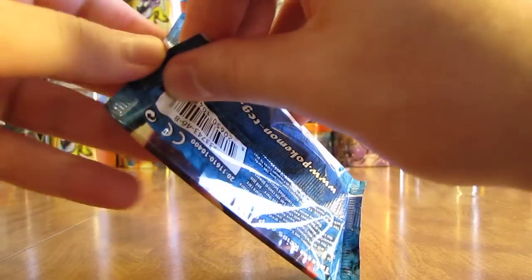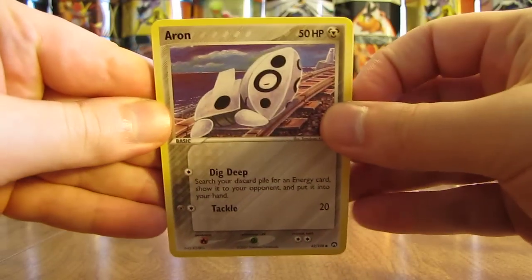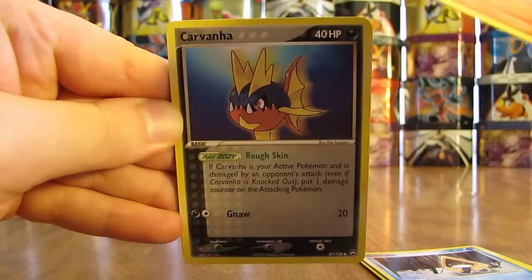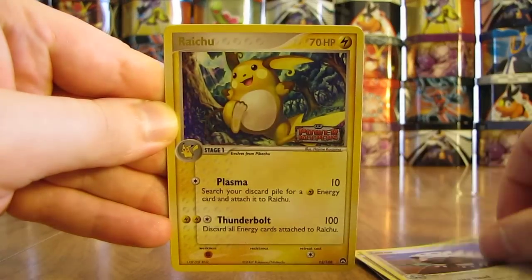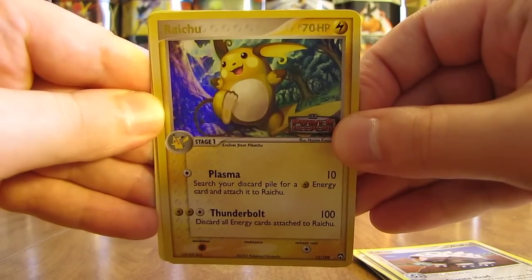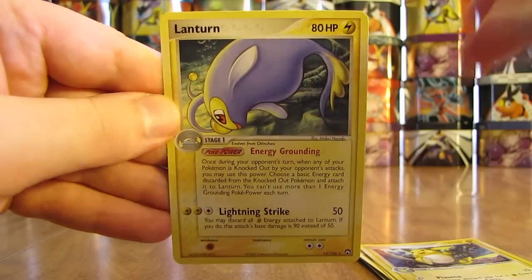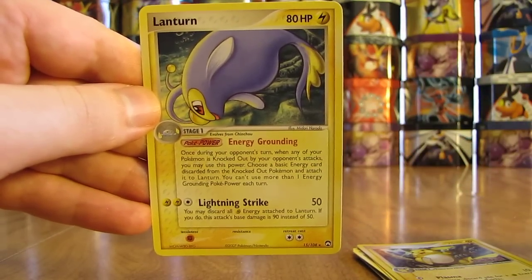Now on to my favorite pack from this tin — EX Power Keepers. Mainly my favorite because you can get both Charizard and Gold Stars from this set. Be nice to get a Gold Star; they're extremely hard to get in packs. First card is Aerodactyl, then Whynaut, Snorunt, Vulpix, Carvanha, Professor Birch, Lairon. Reverse holo of a Raichu — there's another rare reverse holo with the gold lettering and Power Keepers set name. And the last card in this tin — I thought it could have been a Jolteon Gold Star, but it is just a Lanturn non-holo. Still a very good tin overall — several packs had two rares, and I did pull one holo foil card. Very happy with my pulls.